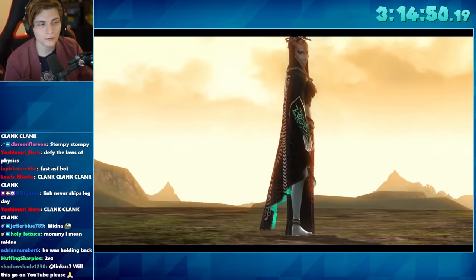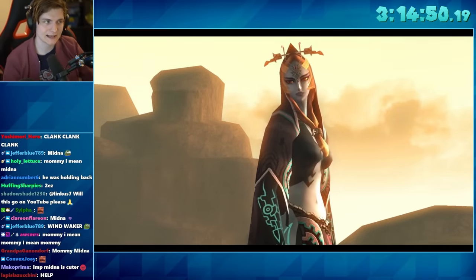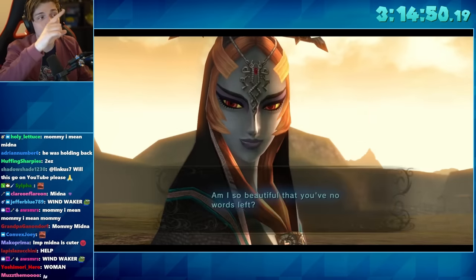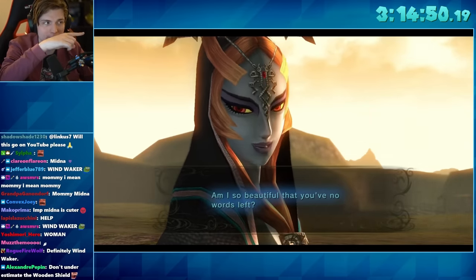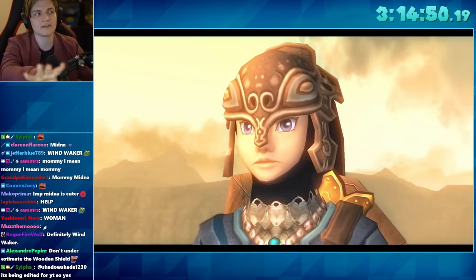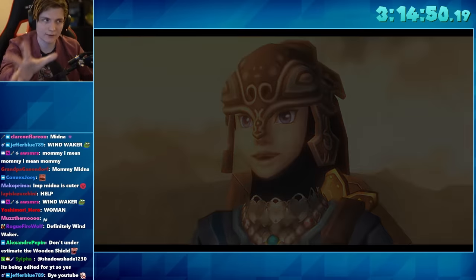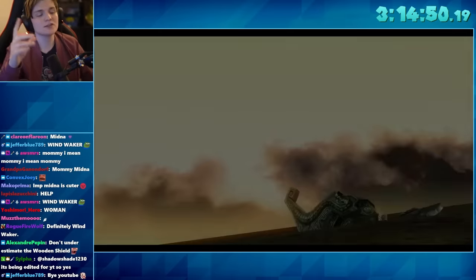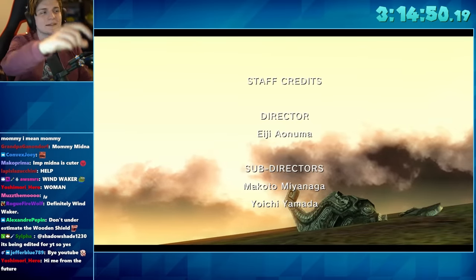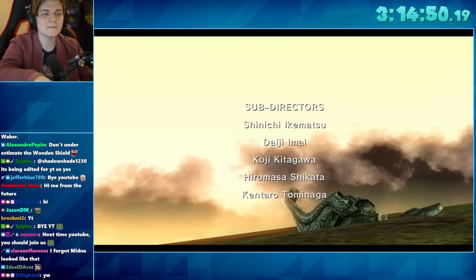The current world record for Twilight Princess HD is 3 hours, 14 minutes, and 54 seconds. If you're wondering why Twilight Princess HD is so long, I recommend clicking on the video showcased on screen, which goes into details about why speedrunners cannot break this game and all the things developers did to avoid speedrunners — things like barrier skip and other major sequence breaks other games have. Thank you so much for watching, and thank you to D3 for sending me this video and giving permission to react and break down this run. Don't forget to subscribe for more awesome content — I'll see you all in the next one!